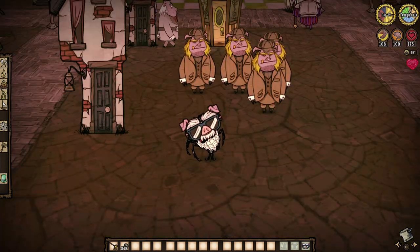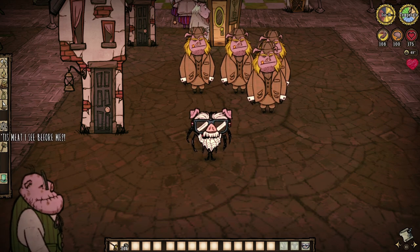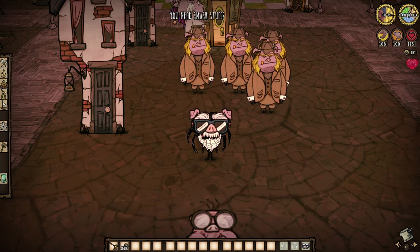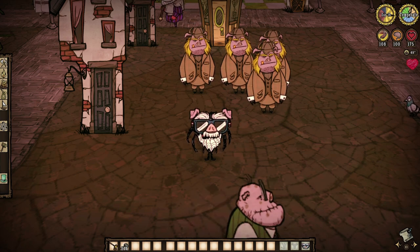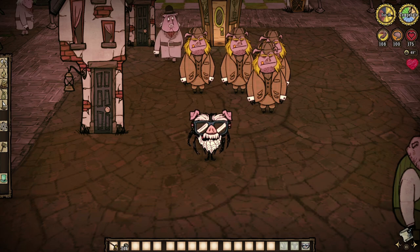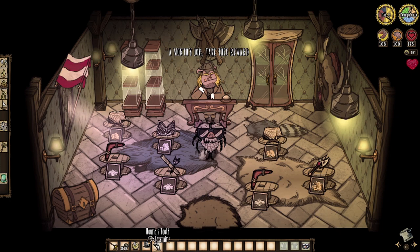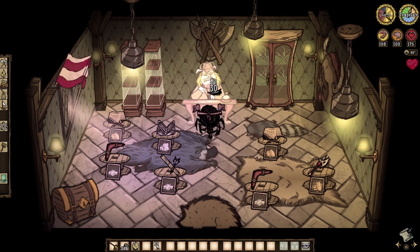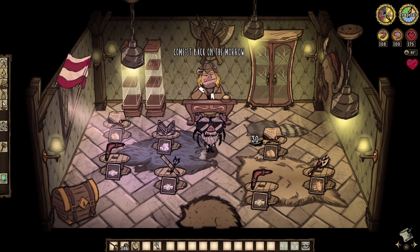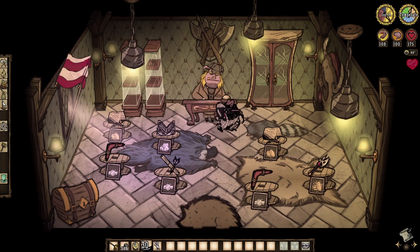These next three traders are quite similar given how essentially broken they are once Reign of Giants enters the fray, but let's start with the lesser of the bunch: the hunter pigs. These scruffy looking dudes are found solely in the Palace City, though one does run the Boar's Tusk weapon shop. They accept hound teeth and/or bee stingers for a respectable five oinks each. However, their trade limit is once per day, so not great.